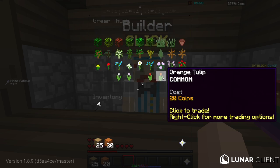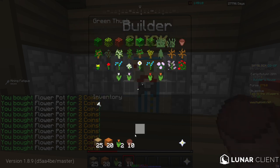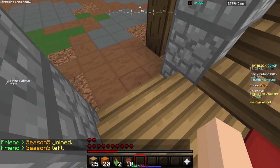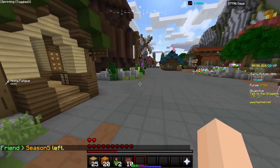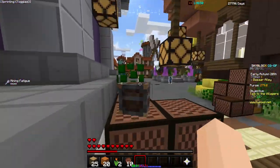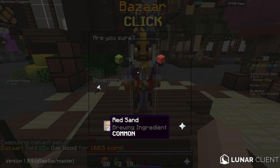Then go to green thumb and buy two orange tulips and 10 flower pots. Once you've done that, you're going to want to stop interacting with the builder. Crouch all the way out — make sure not to touch or move on to the red carpet. Just walk out and then toggle sprint. You're going to want to go back to the bazaar. Now you may be thinking that this glitch is pretty bizarre, but just carry on following my movements and trust me, it will work. So now at the bazaar, you're going to want to sell your inventory.